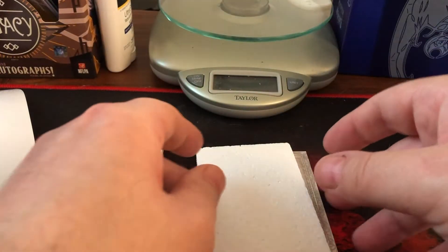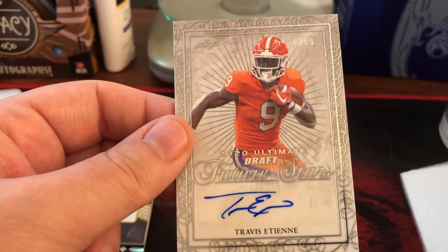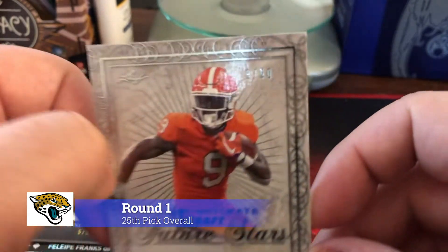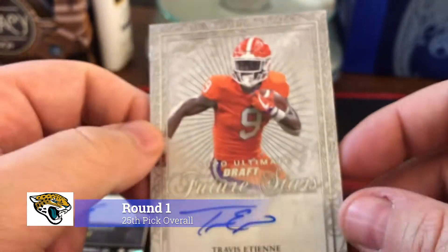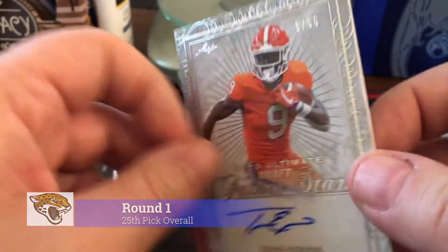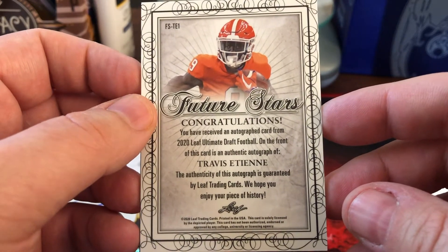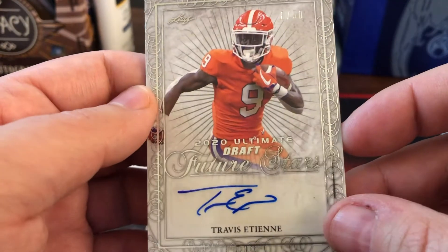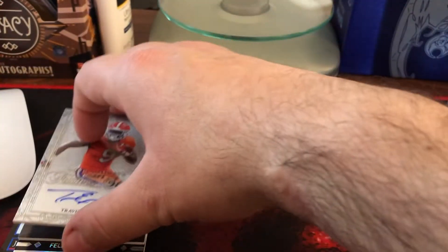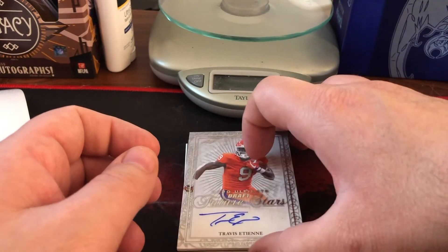And the last card — Travis Etanine, 8 of 50. Now you gotta look these guys up and see what they're worth.